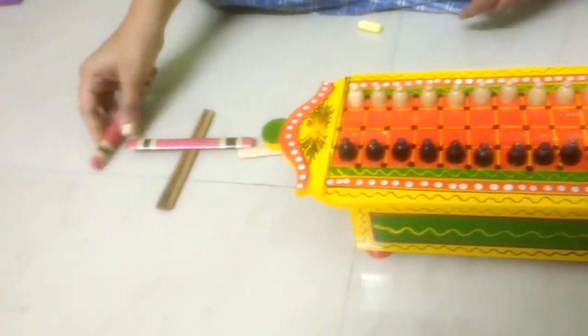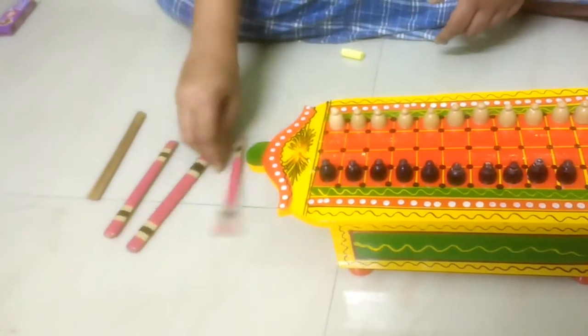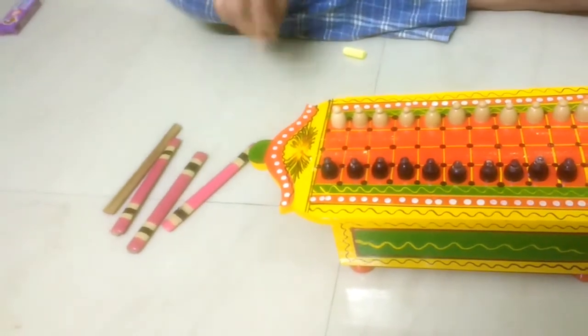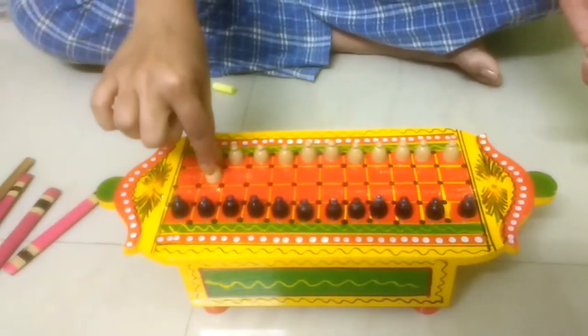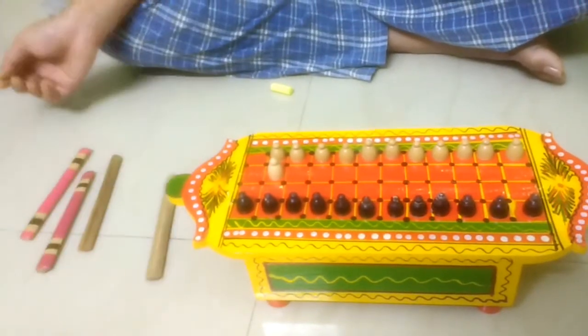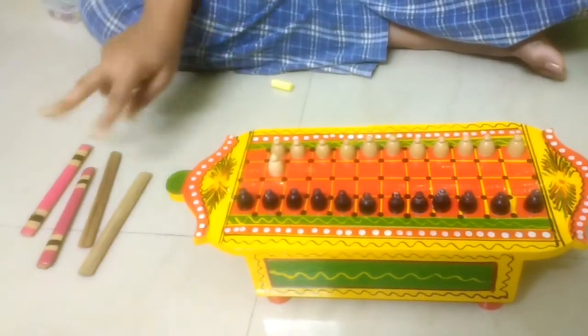Once you get the Tabool, you start the game. Tabool is a count of two, so you move your coin one and two positions. Since you got a Tabool, you get a count of two again and can move.